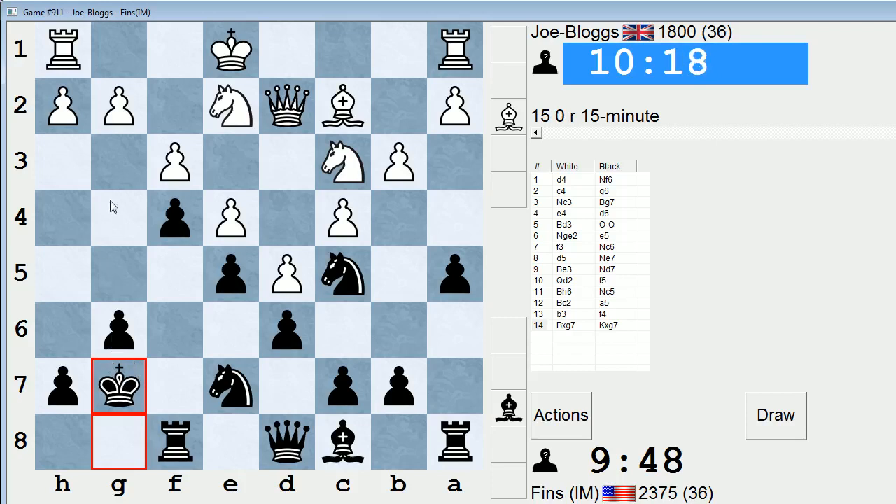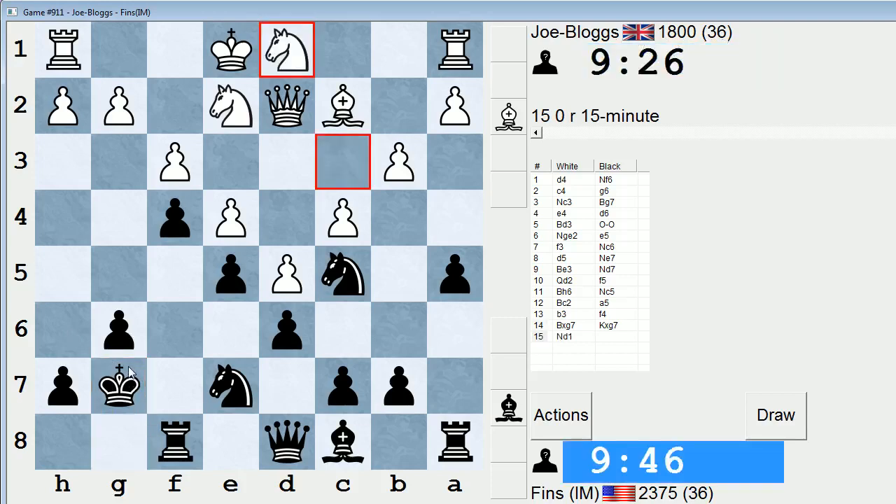Moreover, if g3 right now, I'm questioning whether I could take on g3 — I probably don't want to allow h-takes and then Qh6 as an idea for him. So if g3, I'll support it with g5. What am I doing if h4 then? Hmm, I guess h6, but that's something I should have thought about. g3 could be more dangerous than I anticipated. But he played Nd1, which gives me a breather — maybe he's bringing the knight to f2 for defense. Seems like he's already digging in, giving my kingside play a bit too much credit.